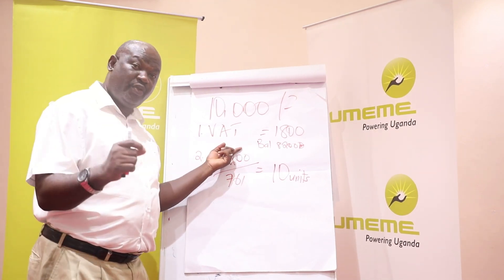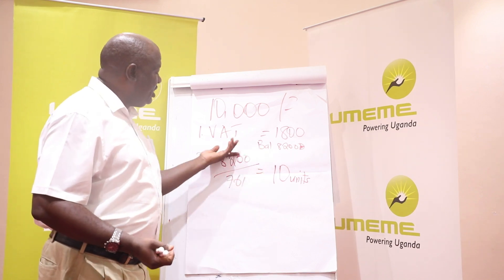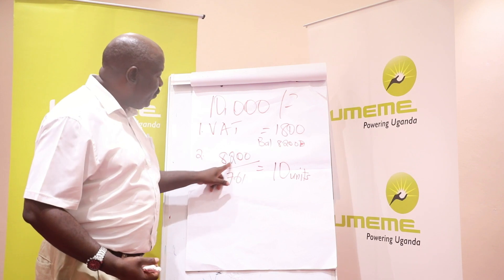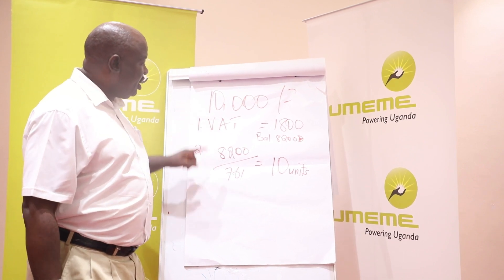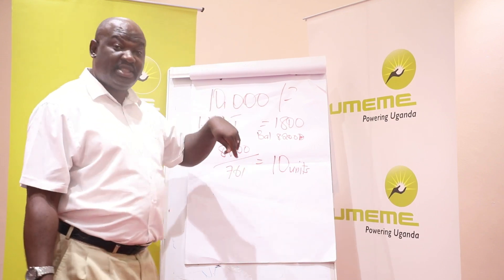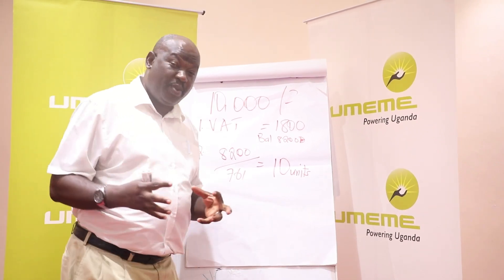Because the service fee is paid once a month and has already been deducted, there will be no further reduction for service fee. The remaining 8,200 shillings is used to offset the cost of units at the full price. Therefore, the subsequent 10,000 shillings gives only 10 units, whereas the first 10,000 shillings gave 16 units. This explains why the same amount of money yields different unit counts depending on when in your billing cycle you purchase. There is no complex process — the deductions are straightforward and easily verifiable.